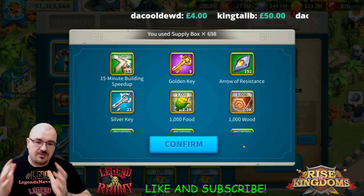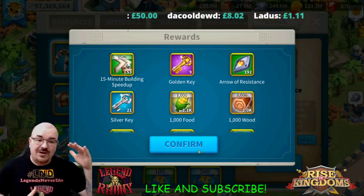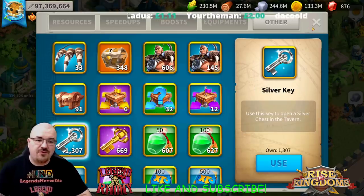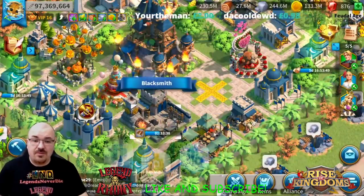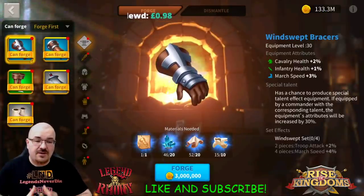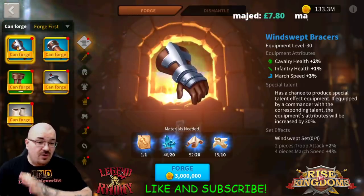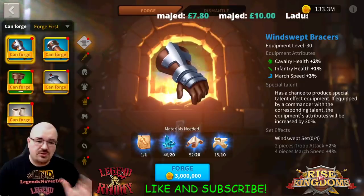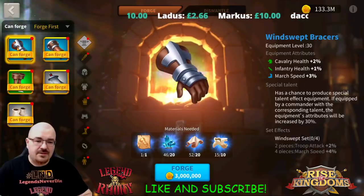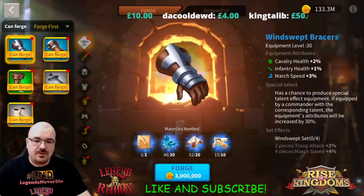My plan was to go for a legendary equipment because I have the blueprint. However, it is literally unreal how costly it is to craft legendary equipment, so in the end I crafted an epic equipment instead. I'm going to fast-forward the video a little bit to where I'm actually crafting the epic equipment, and then I'll get back into the game and we'll talk a little bit more.